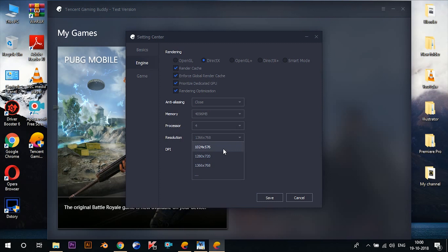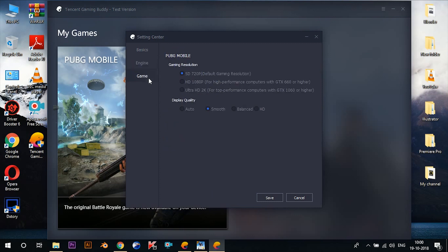Then set the resolution to the lowest option and DPI to 120. Then head to the game tab and change the gaming resolution to SD 720p, which is the default gaming resolution for this emulator, and display quality to smooth, then save these options.